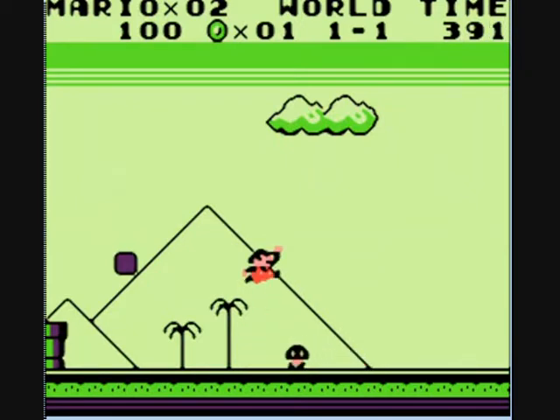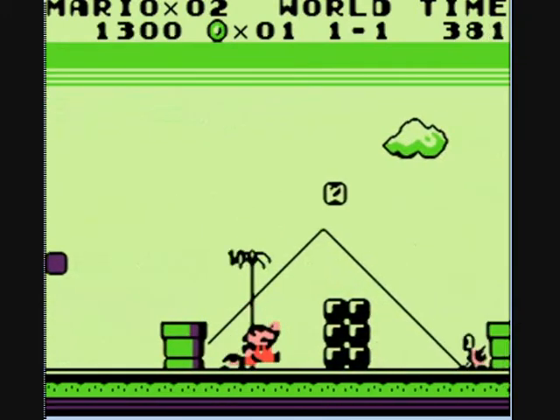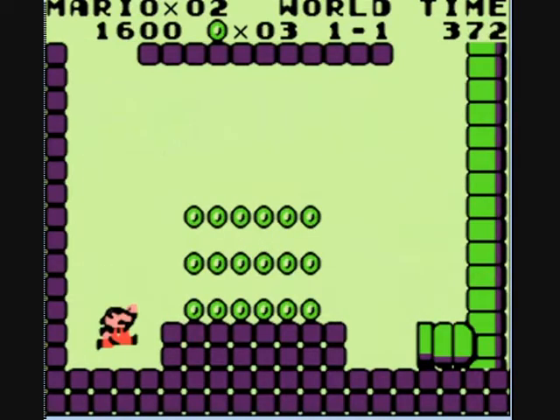Turn the volume down a little there. Anyway, so here you can see typical Mario action — run, jump, stomp on enemies. It's a pretty normal Mario game in that sense.